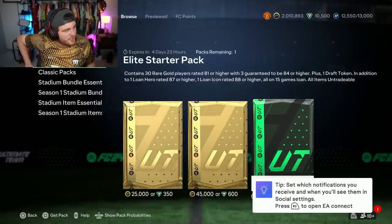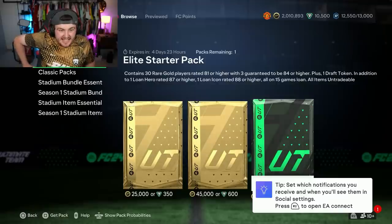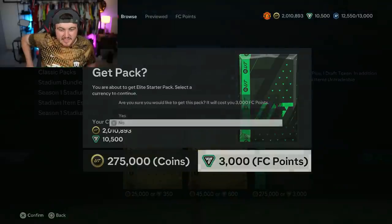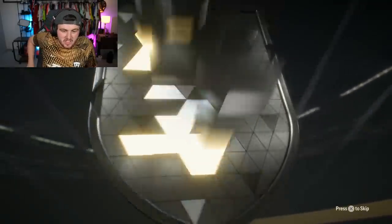In typical EA fashion, they've dropped another big boy store pack. We've got an Elite Starter Pack containing 30 rare gold players at 81 or higher, 3 guaranteed to be 84 or higher, a draft token, a lone hero 87 or higher, and a lone icon 88 or higher. It costs 3,000 FIFA points or 275,000 coins.